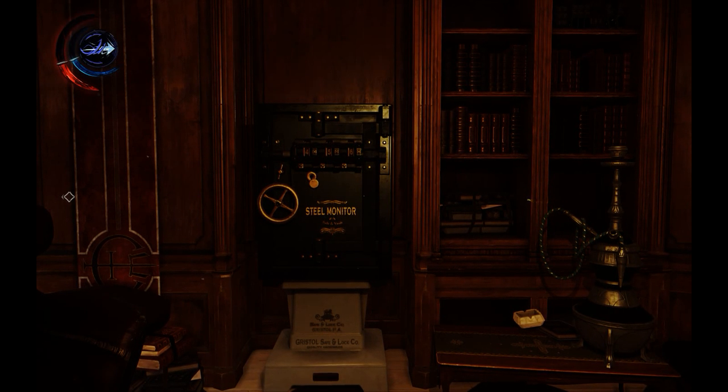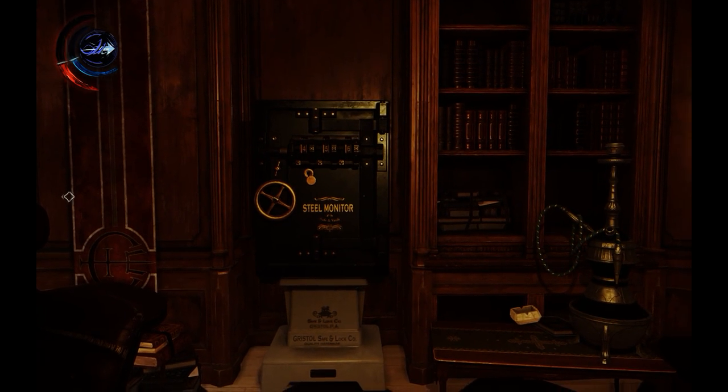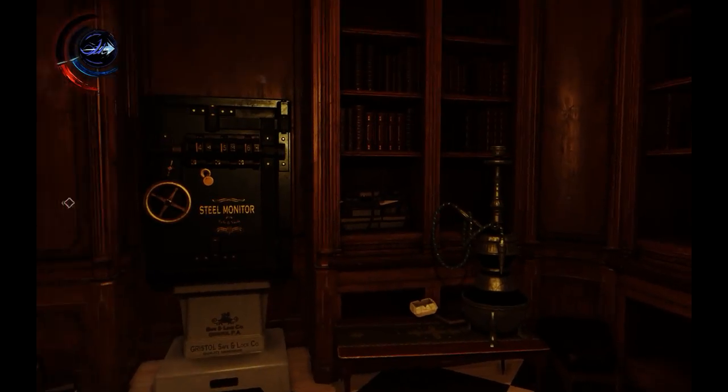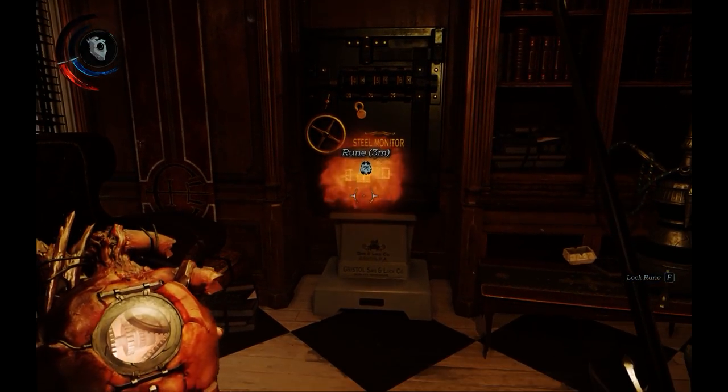Hey everybody, Ash here for the Triple S League. So in Mission 2 of Dishonored 2 in Karnaca, in the Enclave, which is the building where the Overseers are, on the third floor you'll find a safe that has a rune hidden inside of it.